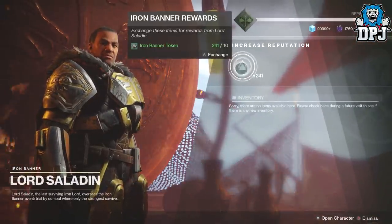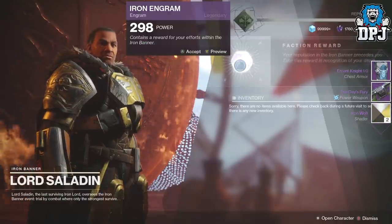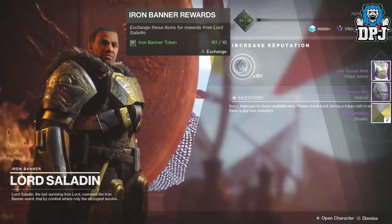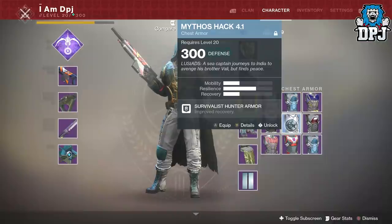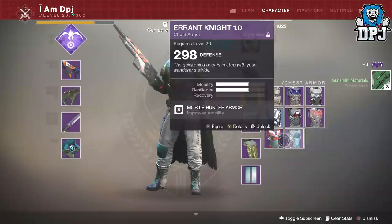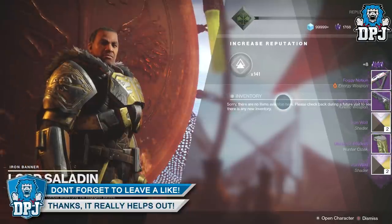Okay let's go, it's time — please give me what I need, Mr. Saladin. I've got 240 tokens, so that's basically 12 packages. I got the auto rifle again — it is an amazing weapon but it's not what I need. Yes! I got a chest piece — it went to my postmaster. I've already got that item, so I'll lock this one and keep going. Now I've got a chest piece, all I need is the legs.